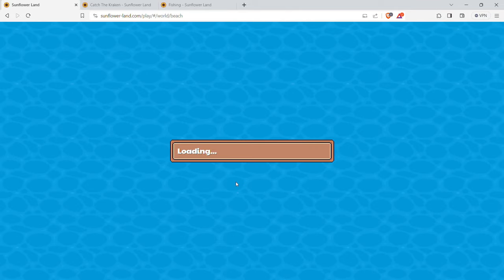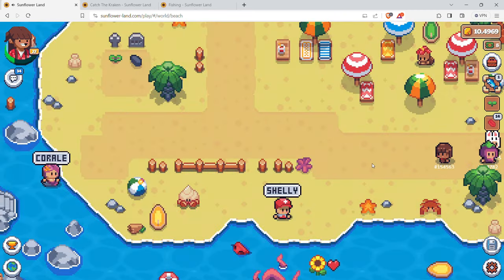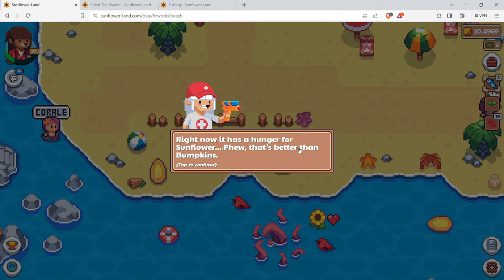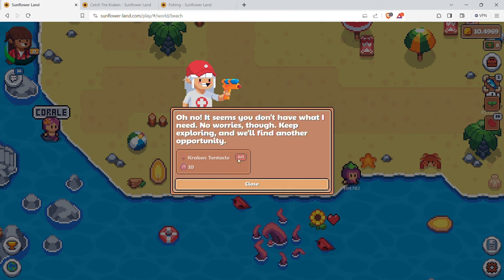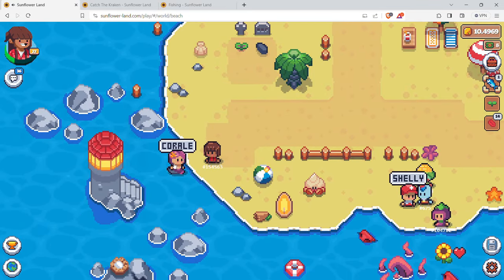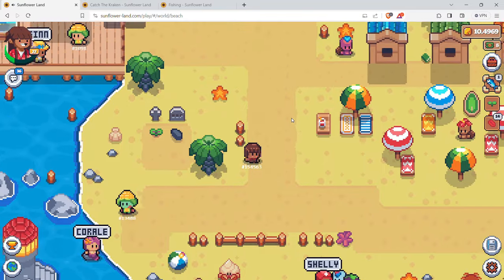Let's travel to the beach, the new area they added. You can click fast travel or walk over to the next island. Going to Shelly: the Kraken's appetite is constantly changing - right now it has a hunger for sunflower. Head to your fishing spot and try to catch the beast. You can trade one Kraken tentacle for ten mermaid scales.